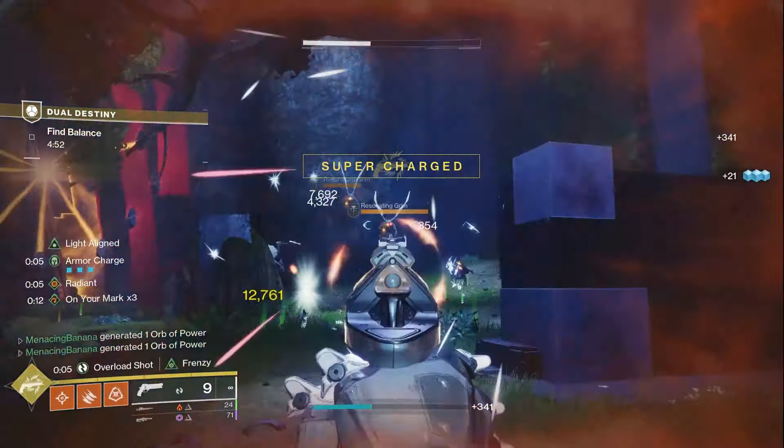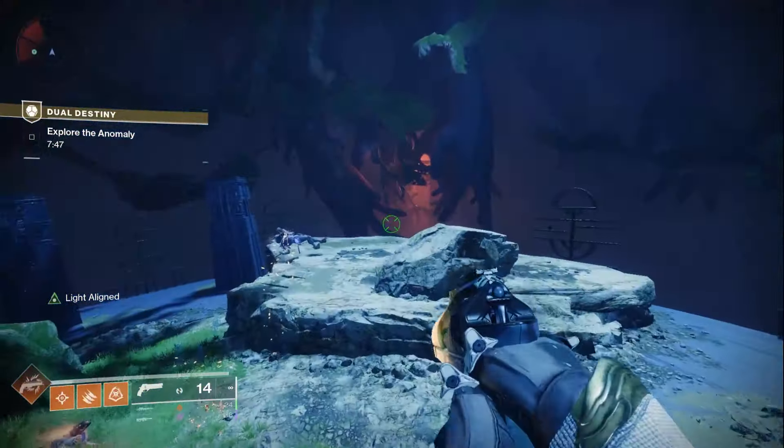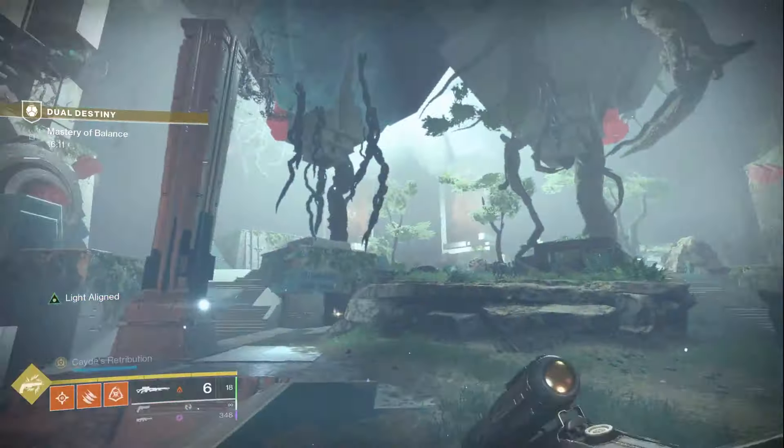Getting to the next encounter after that is just a simple jumping section using the plates, killing some ads and tormentors at the end — nothing complicated, just killing enemies and standing on the very obvious plates. Then you get into the final boss room, where you're fighting the two subjugators from before.